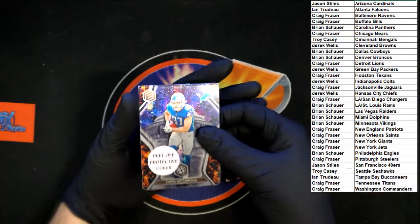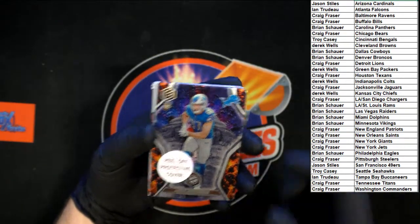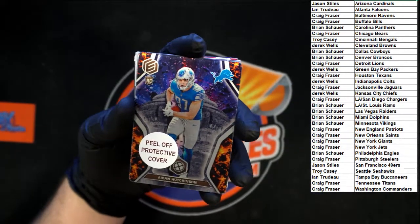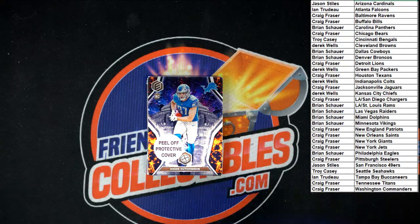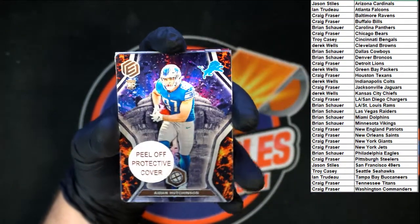Starting it off — Aiden Hutchinson! What a way to start it off. There is your metal rookie right there, going to the Lions. Who's got the Lions? Going to Craig F. Let's get a little zoom on that. Let's put a little more light on it because the colors are a little dark — there, now we can see it really nicely. Aiden Hutchinson!